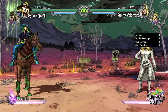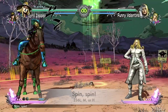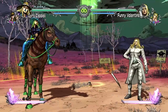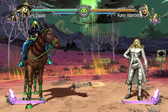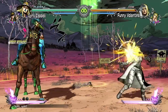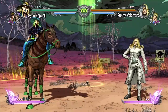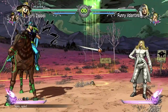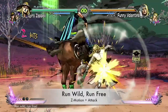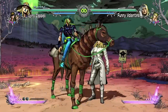Gyro's skills include Spin Spin, which is a projectile attack where a steel ball is spun and thrown. Depending on the button you input, you can change the trajectory of the attack: light is anti-air, medium is forward, and heavy is a low attack. You only have two steel balls, so using them simultaneously is possible, but you have to wait until one comes back in order to do more damage from the skill.